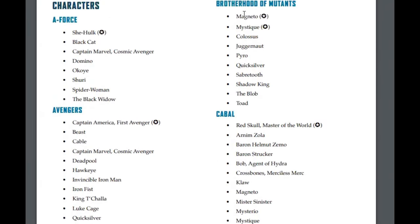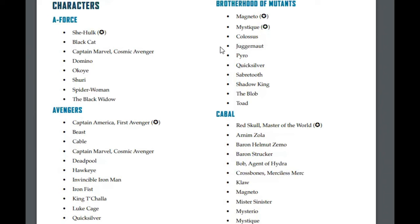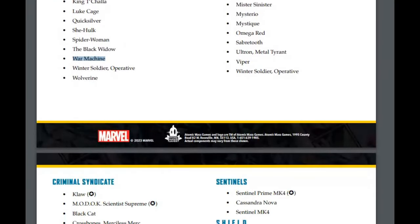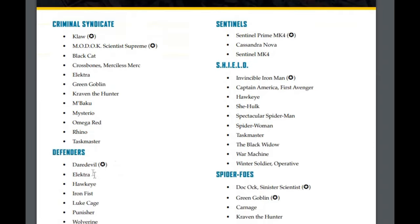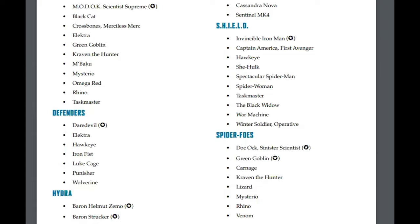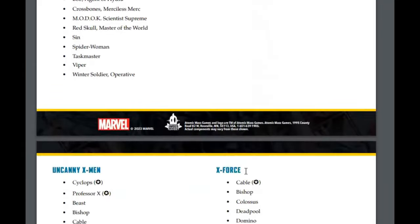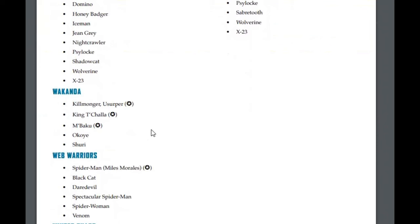Brotherhood interestingly has Quicksilver but no Scarlet Witch. We have War Machine but no Sam Wilson. Then we go to Cabal. There's no Convocation. But boy howdy, we have Criminal Syndicate without Shadowlands Daredevil or Kingpin — so MODOK and Claw as leaders with a greatly diminished overall roster. We have Strangelist Defenders, no Dark Dimension, no Hellfire Club, no Guardians of the Galaxy, no Inhumans, no Midnight Suns, no Weapon X. And trimmings throughout — Web Warriors don't even have Agent Venom, just normal Venom and Spider-Woman, despite being a new box.